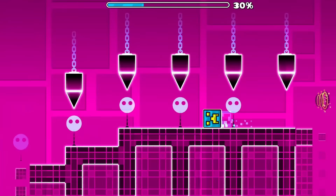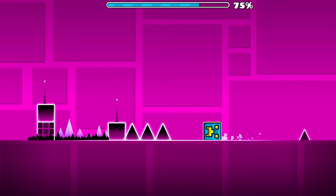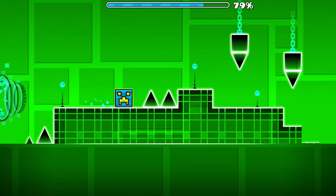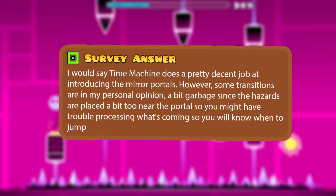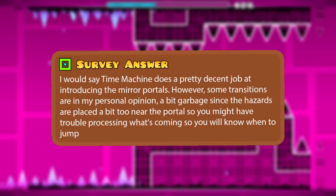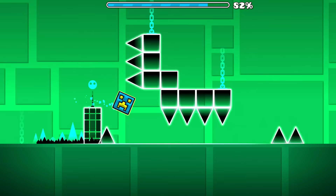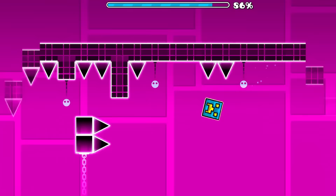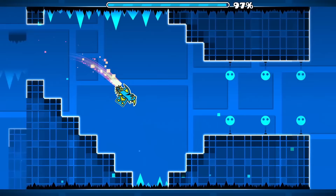And don't even get me started with the mirror portal. When this feature was released, it might have seemed like a cool idea on paper, but this mechanic is literally a forgotten relic of the past. People hate this feature in this level, and some of you have described why: 'Time Machine does a pretty decent job at introducing the mirror portals. However, some transitions are a bit garbage since the hazards are placed too near the portal, so you might have trouble processing what's coming up in time to jump.' In levels like Time Machine that utilize the mirror portal, there are instances where it is incredibly difficult to react in time. So while I personally have no gripe with this level per se, I can understand the problems and get behind Time Machine landing in the 15th spot.